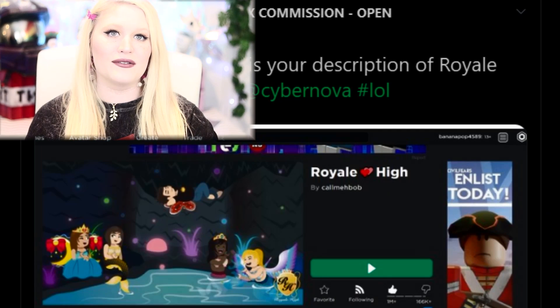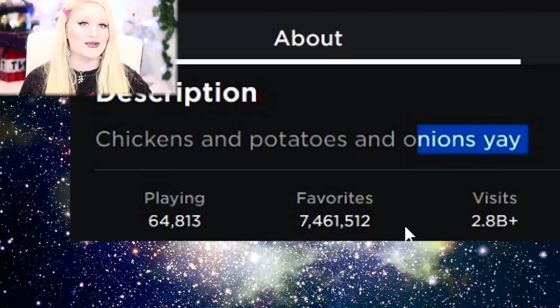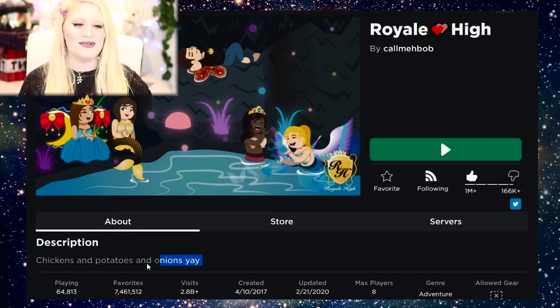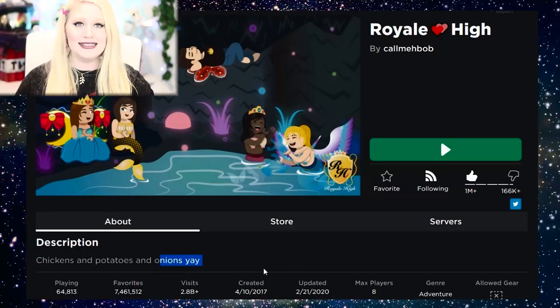Then, you guys, seriously — I don't know what this is. I don't know if they played a fake Royal High game, but it's showing Royal High in a weird description. Check this out — it shows 64,000 people playing so it looks like the real Royal High, but it says 'chickens, potatoes and potatoes and onions.' Wait, what? Chickens and potatoes and onions? Yay. Did anybody else see this? Are we being trolled?